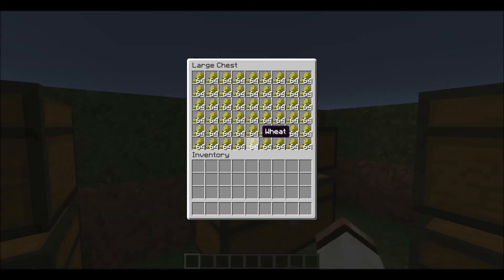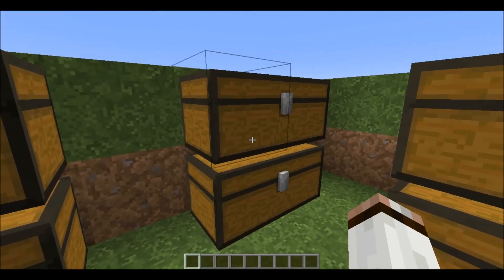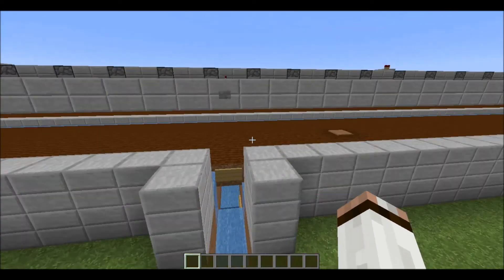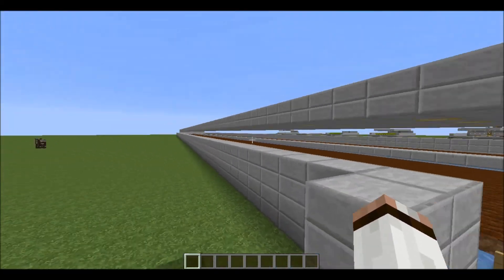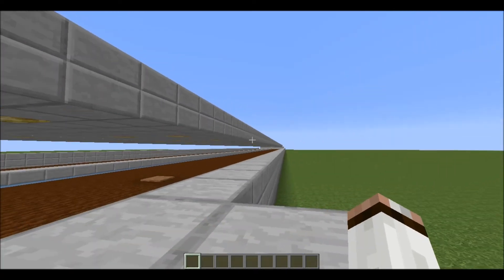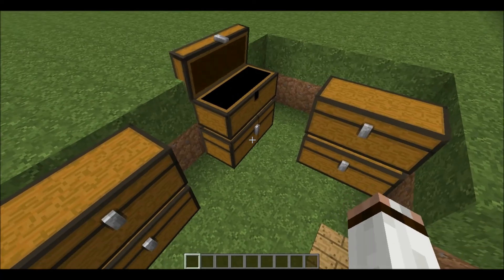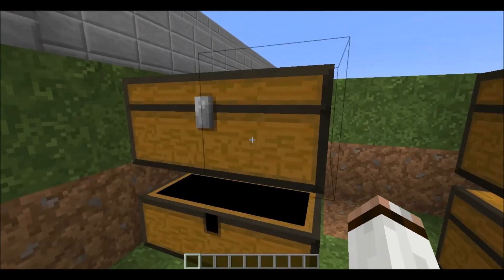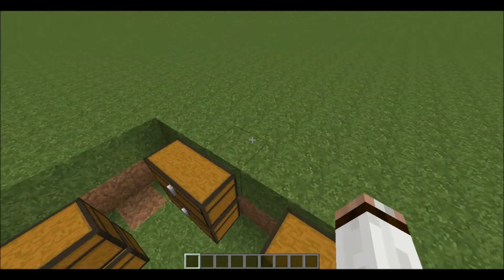It has been counted. We have one double chest and a little bit more, which equals 3,750 wheat. The total capacity of this farm is 4,000, but that's quite a big loss on the walkway. And this is the seeds — another double chest full. Didn't count how much that is, but quite a lot.